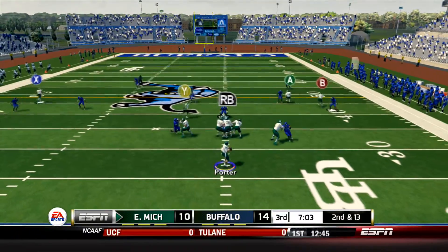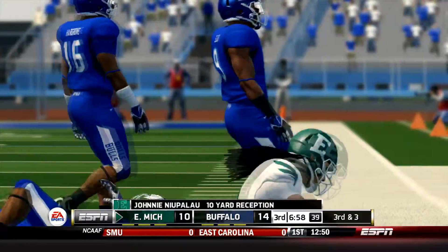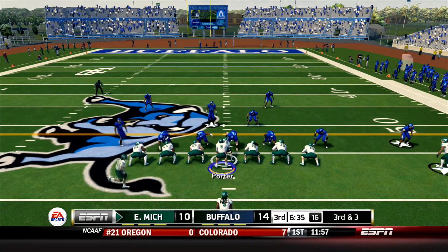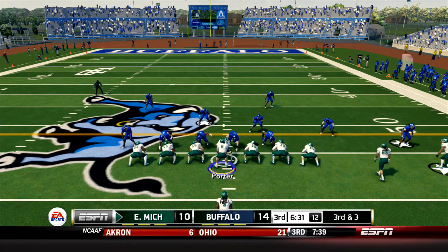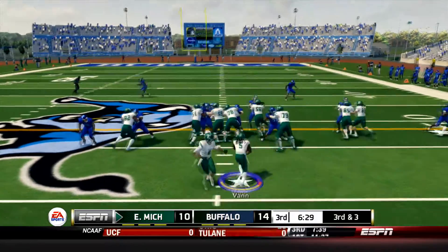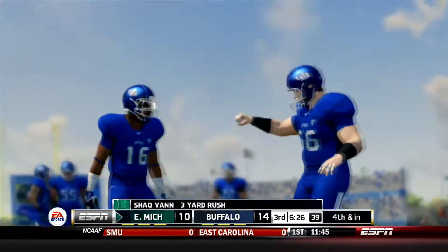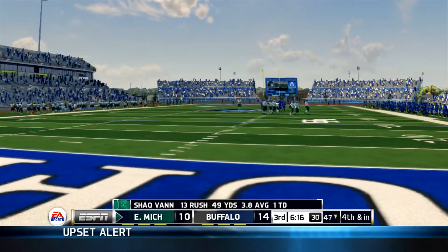One thing the Eagles cannot afford is negative plays. Porter takes a snap in the shotgun, he's going to dump it underneath to Johnny Niapalu who picks up 10 yards, bringing up a very manageable 3rd and 3. 3 tight end set. Niapalu is in as a tight end and he motions from the left side to the right to be a slot receiver. 3rd and 3 - they're going to give it to Shaq Van right up the middle. He saw a hole but it closed just as soon as it opened. It's going to be a 4th down situation for the Eagles.